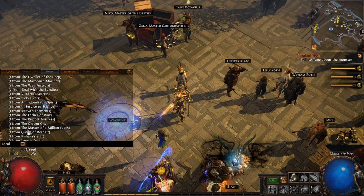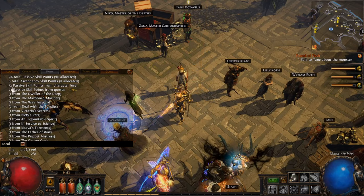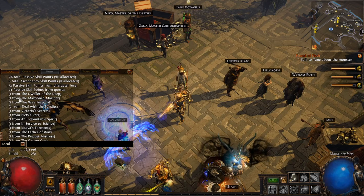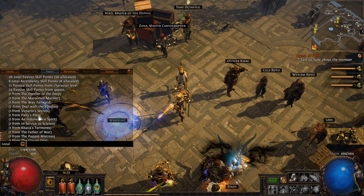You can scroll up and look through all the different quests that give skill points. The main thing to check is this number here — 24. If it says 24, that means you have all the skill points in the game and chose to kill all the bandits in the Act 2 bandit quest. If it says 22 and you see a zero next to 'deal with the bandits,' it means you chose to save one of the bandits and received their buffs instead.